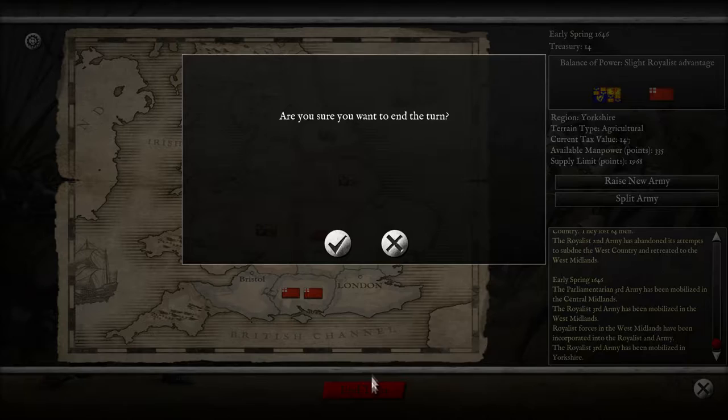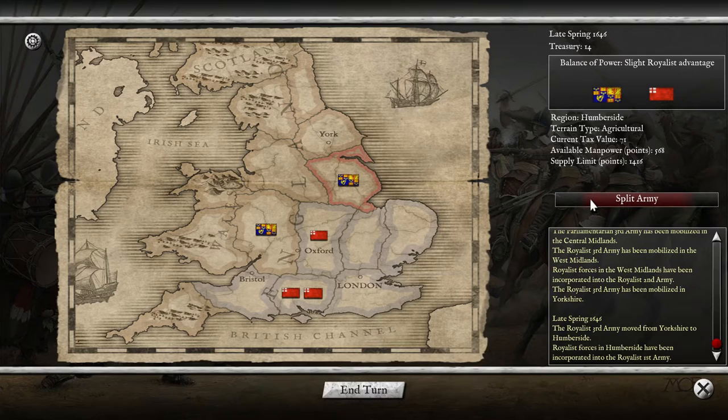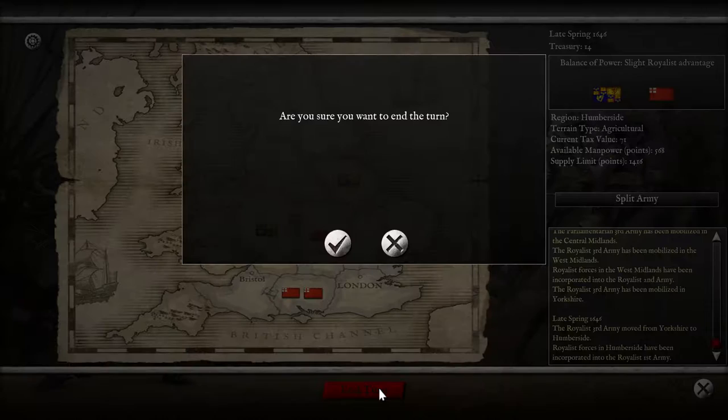Now we get the points. Move down, combine the armies — 1362. I believe that's my first action. Actually, I'll see what they do. End turn. Okay — oh crap.